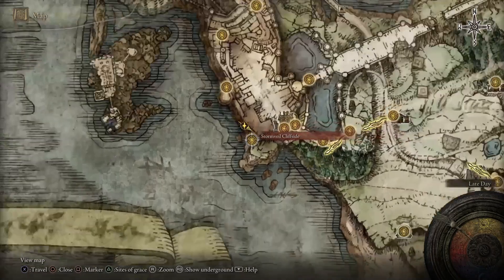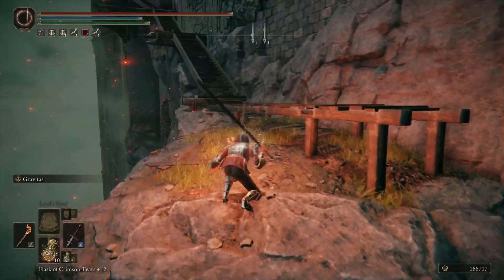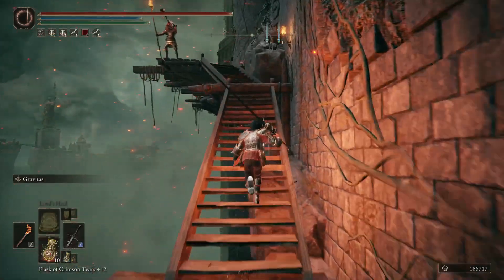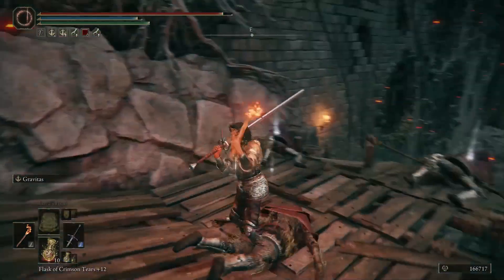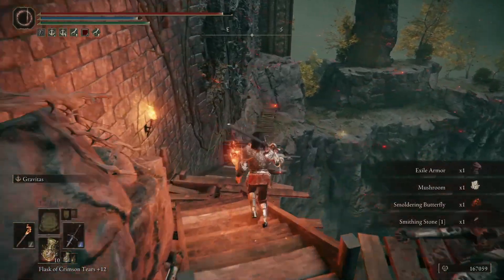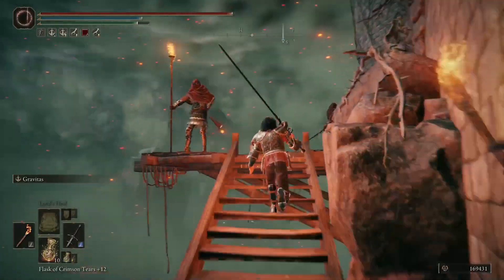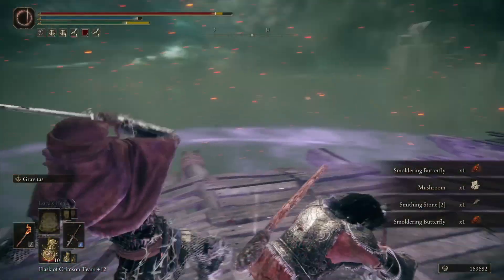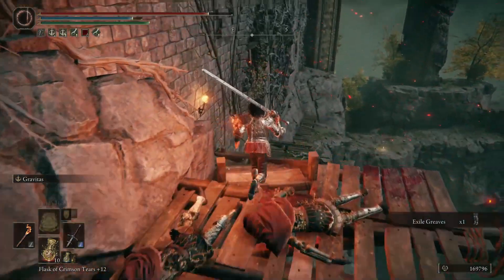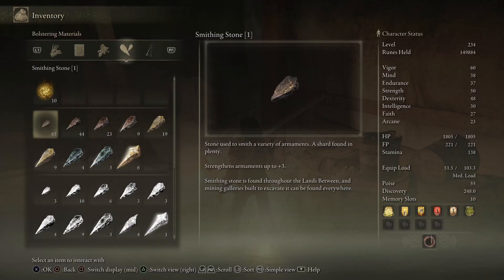Now switching to an early game character — we'll be switching between characters throughout the video. This next location requires beating the first boss to access, unlike all the other locations shown. These storm cell soldiers drop ones and twos. I usually let one blow his horn so the other guys run out, then I don't have to chase after them and can do them all at the same time. We're almost done — hopefully I didn't ramble too much. Thanks for watching and good luck out there.